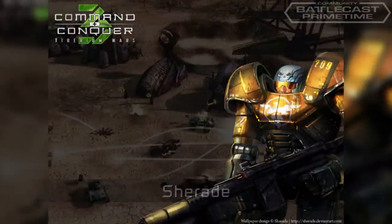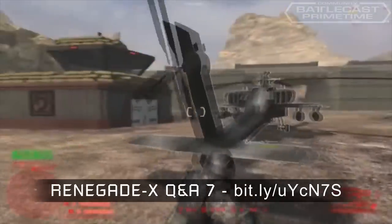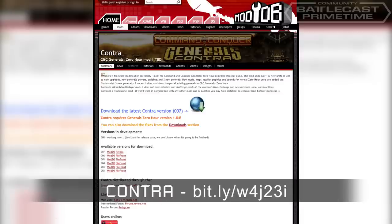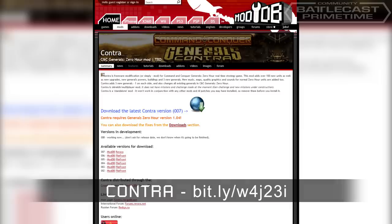Moving right along to one of our new segments: the Mod Spotlight. Renegade X has posted the 7th Community Q&A — check it out at RenegadeX.com. Contra Mod for Generals has new units and structures. One new unit is the Raven, a combat drone, and the USA Comm Center is one of the new structures. You'll be able to see more on their ModDB page.